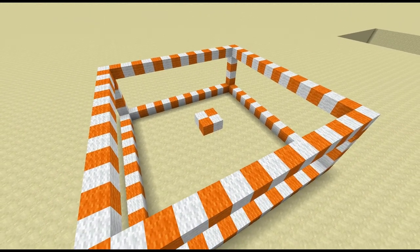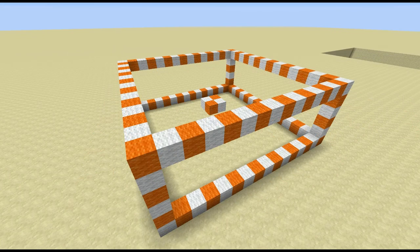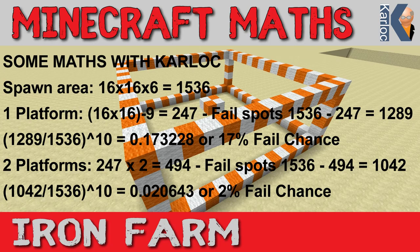That is on the assumption that you have enough spawning spots to make it a hundred percent probability. Because it re-attempts to find a valid spawn spot ten times, we have to look at the fail chance rather than the success chance to work out the percentages. Here on this slide we show the spawn area and the one-platform and two-platform chances. One platform is a seventy percent chance that even though the game wanted to spawn a golem it couldn't find a valid spot. On two platforms it's only a two percent fail chance - so two platforms gives a 98% chance of finding a valid spawn spot, which is almost perfect.